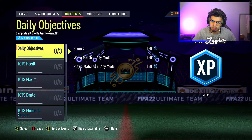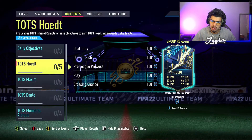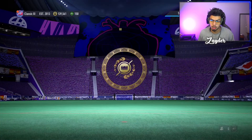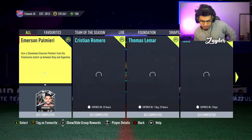It looks like we have nothing new in objectives and nothing new in milestones, but we have plenty to do with all the swap tokens. Some of these are expiring soon, so make sure you get on those. Let's go take a look at the SBC section — we do have Savannier.